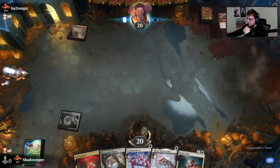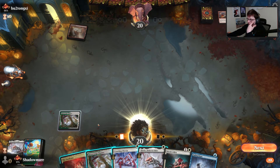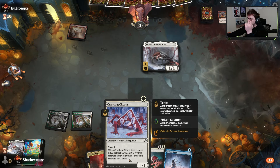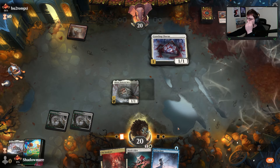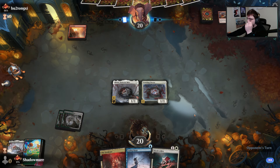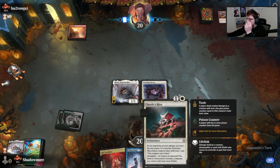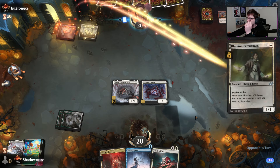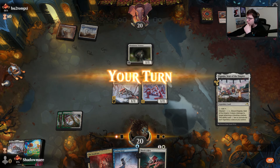The Scralb gets removed immediately. So now I'd play Thicket, play a second Scralb, play a Chorus, and then try to get the poison up and the hive online where my things will get lifelink — that'll be the biggest problem for them so far.